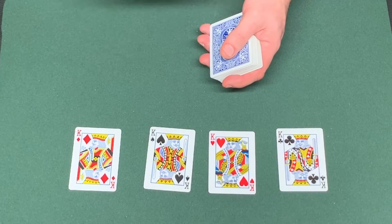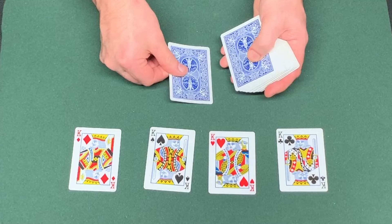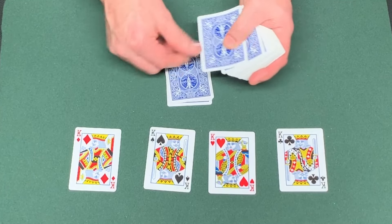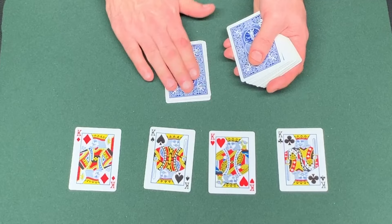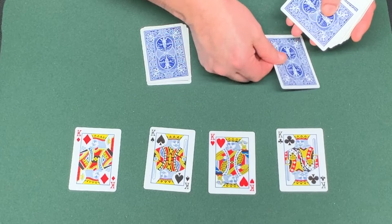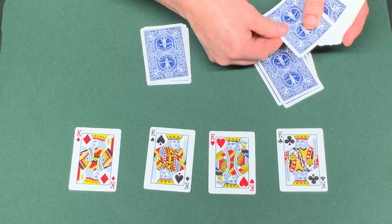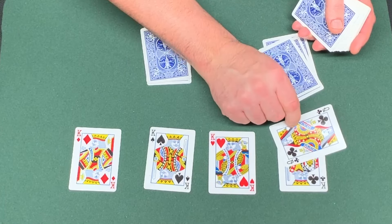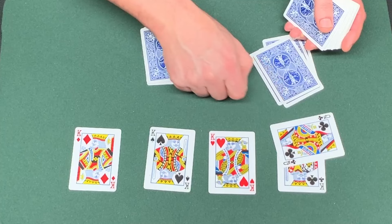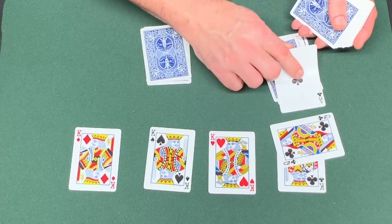You do the reverse count — so you go 10, 9, 8, 7 and so on. Whichever number they stop on, that's what you then deal down. For example, if they stop on 7, you deal one through seven, and the seventh card will always be the matching queen. The top card remaining on the pack will be the ace.